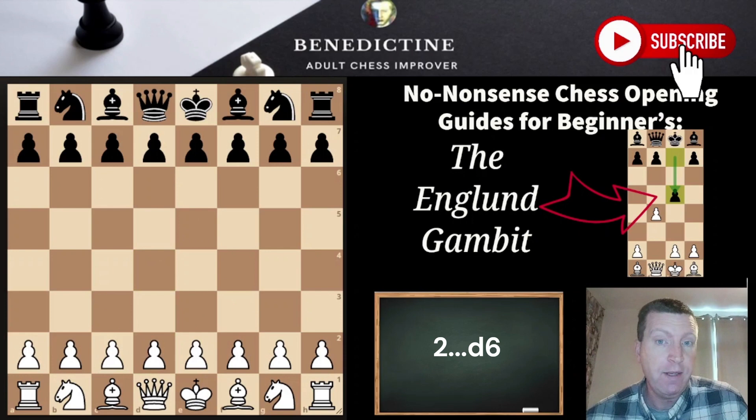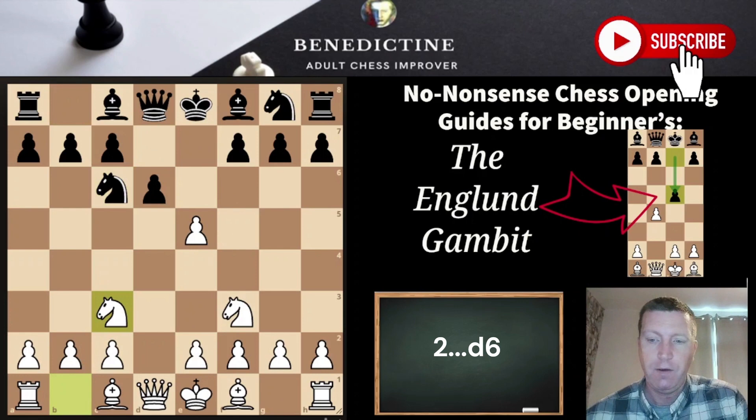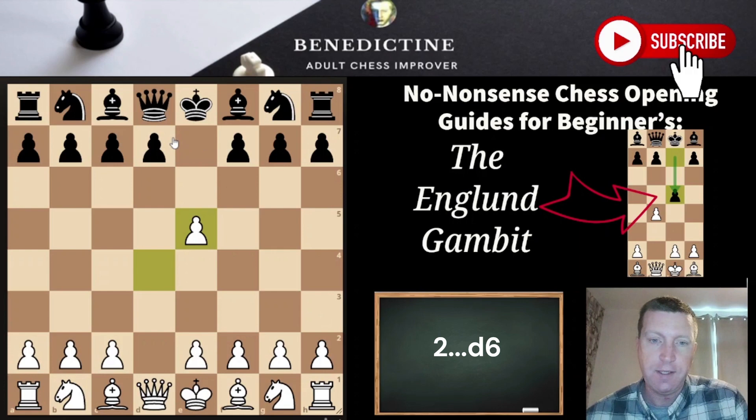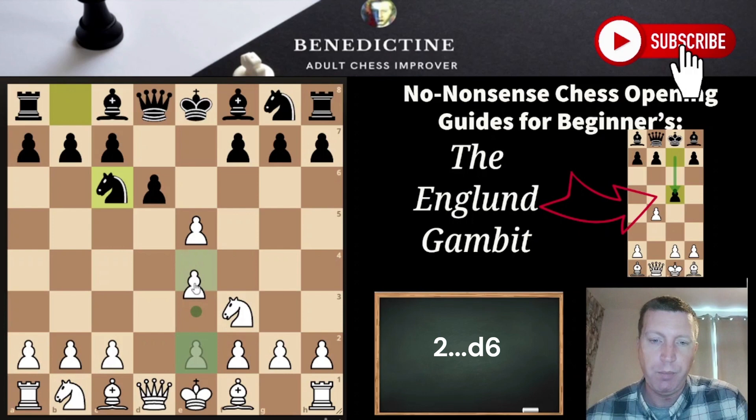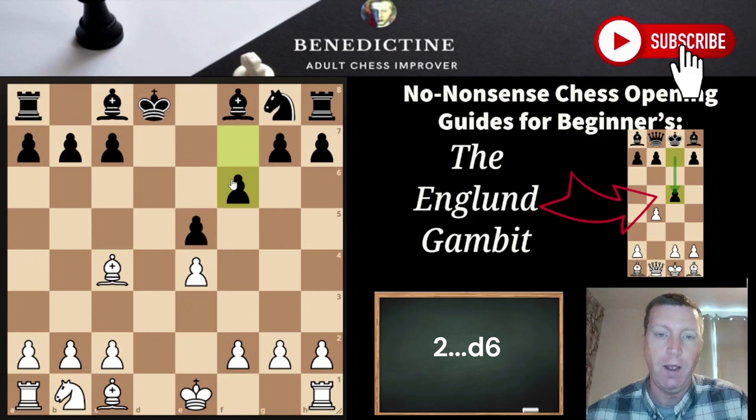Another thing Black might try is d6 on move 2. So after d4 e5, we take, and then they try d6. I'm going to advocate keeping it really simple and playing the same stuff: Nf3, Nc6, Nc3, and then e4 — just the same plan regardless. If you want, after d6 you could play e4 immediately instead of Nc3 and sometimes go into an endgame, which I think is a better position for White, but to keep it simple just stick to the original plan.